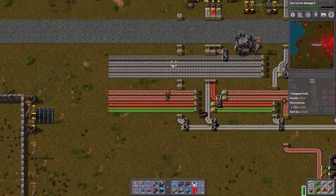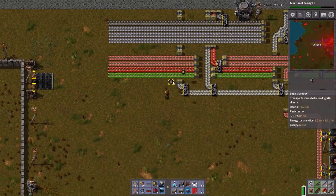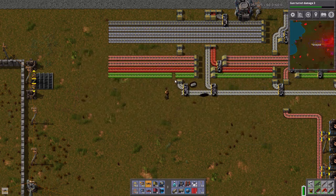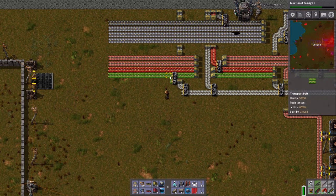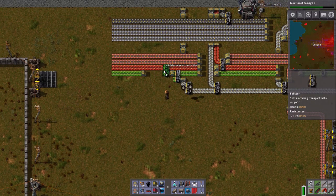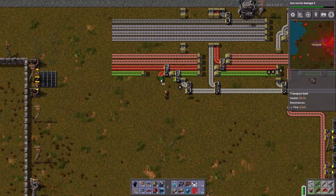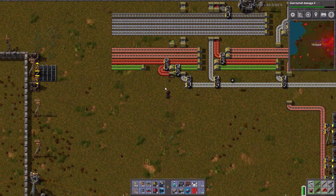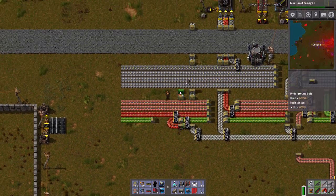Now we need a hybrid of green and red circuits. The green is going to be easy — let's just do a split right here. And I'm out of splitters. Then a splitter like this so I can route this back down this way. If I put it like this, I can get half belts on either side in a relatively compact form.